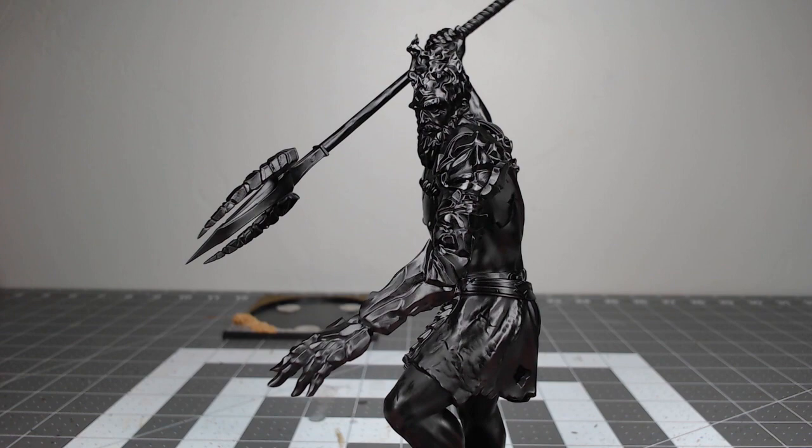Before we can paint this model, we're going to prime it using Ultramatte Black Paint Plus Primer from Rust-Oleum, but you could use any black primer that you want.